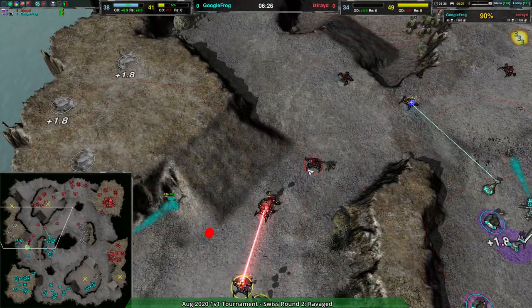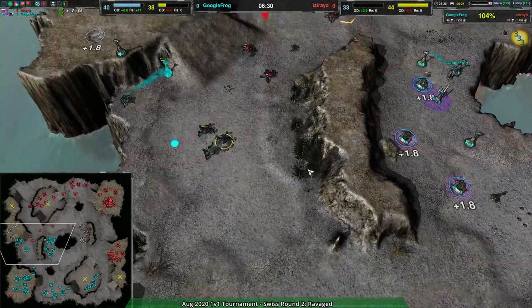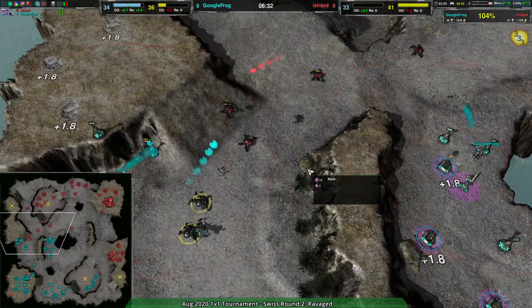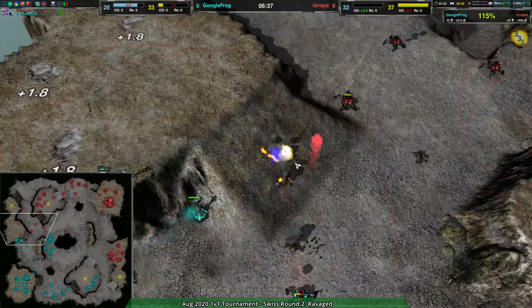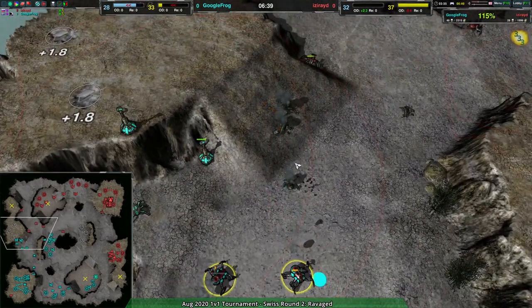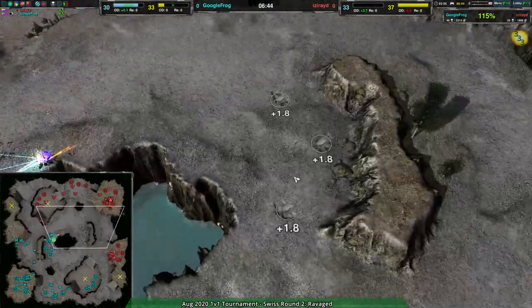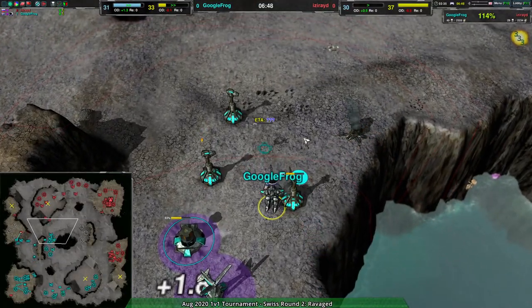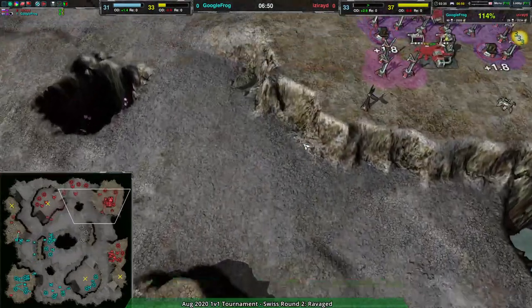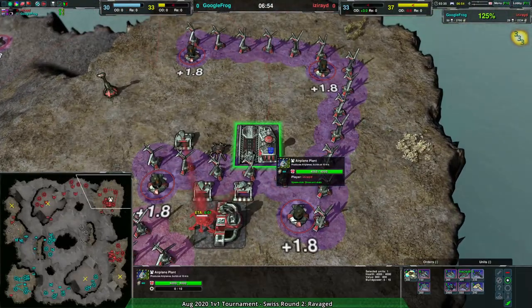Not a bad switch considering the amount of redbacks that have been built up. Hermits have high HP, and their slow shot isn't going to put them behind when it comes to fighting off redbacks, and high HP is going to help them stay alive. Iseride is losing a lot of their forces — Google Frog gradually winning on attrition and already 400 metal ahead — so Iseride is switching over to air.